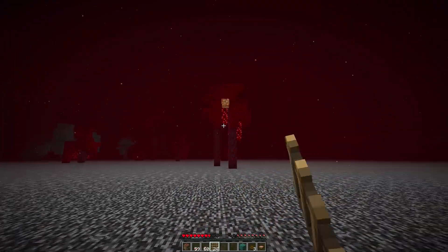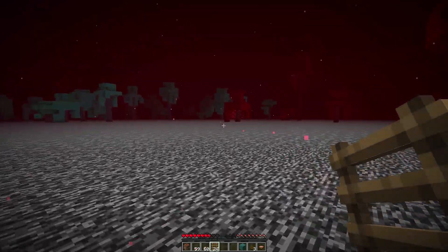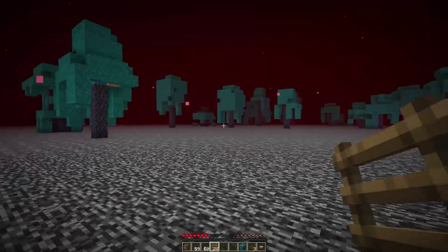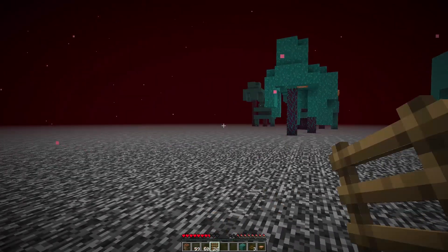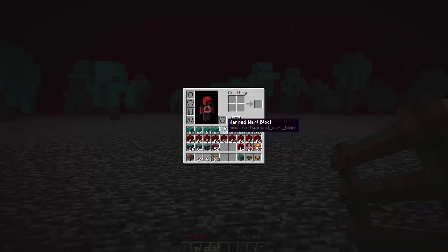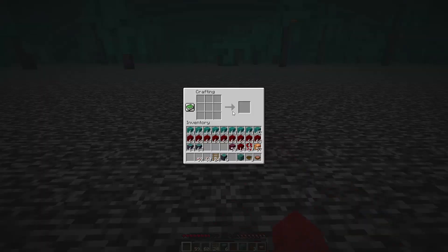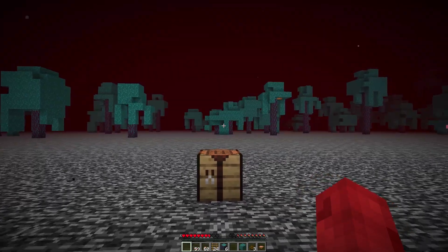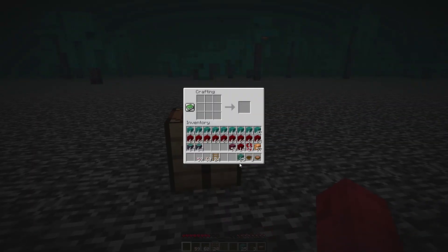I finished clearing out the blocks from the original crimson forest we found, but it seems I have found a motherload of resources here. This might be an adequate place to set up shop — there's a ton of stuff to mine. I'm going to set up a little bit of a base station, not necessarily building right away, but we do need to put down some chests so we can mine because we don't have enough room in our inventory. I'll convert this and make what chests I can.